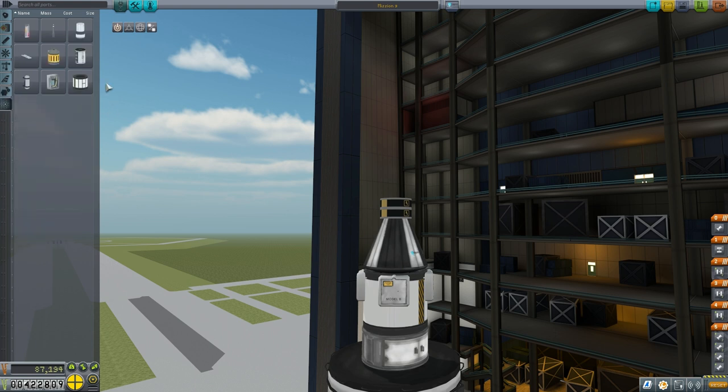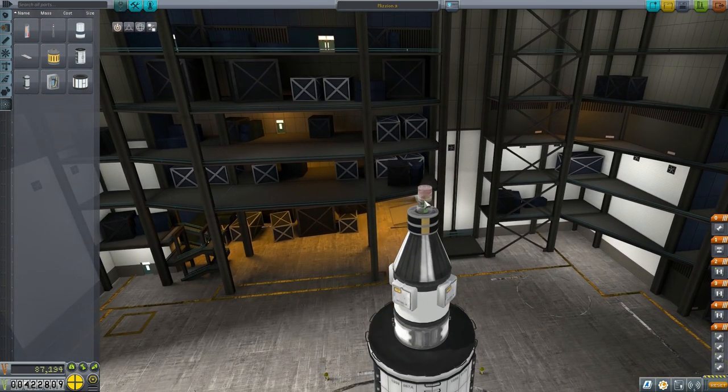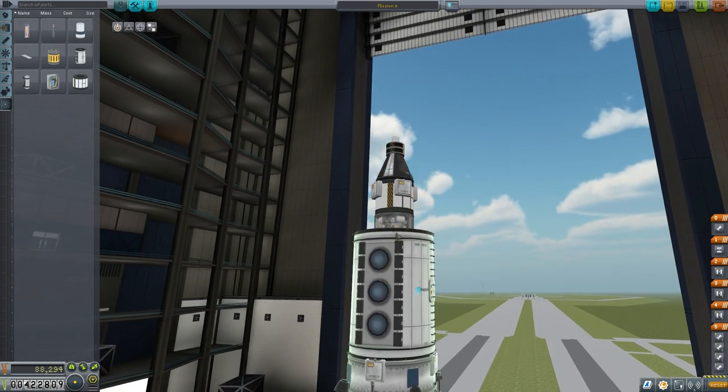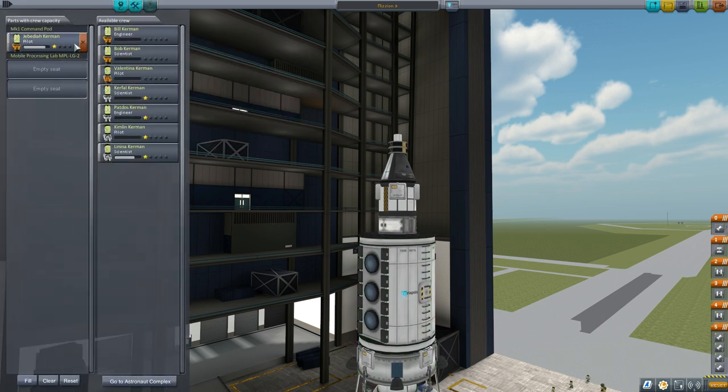Now we're adding the new communications antenna, the Communitron 888, to transmit science. You can press the Alt key to make it snap to center — really handy since some parts like to attach in symmetry mode and it's hard to adjust otherwise. That's looking pretty good. We've got our pilot Jube in there but we're going to replace him with a new pilot — one of the ones from our earlier rescue. We'll send Kimlin on this one.